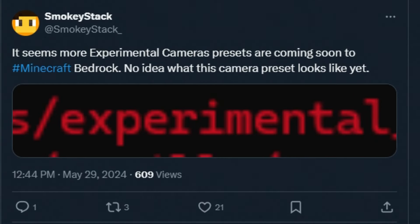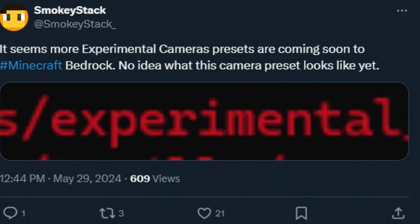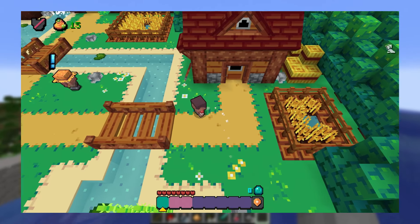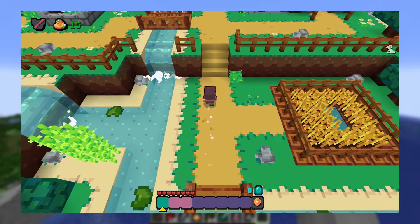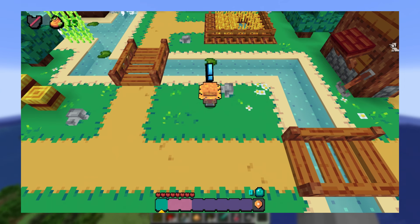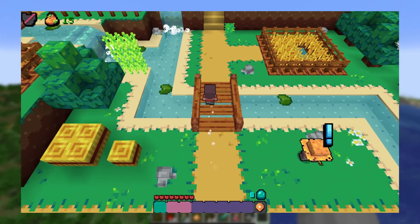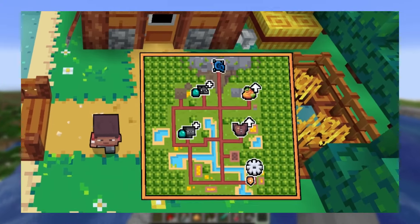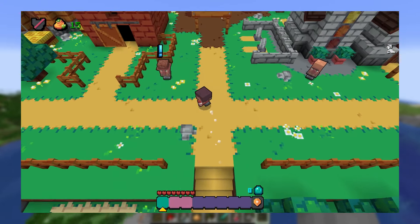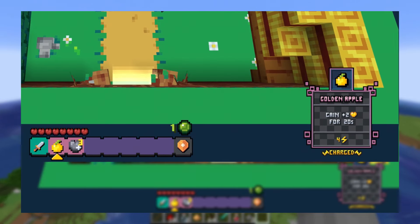And this is music to my ears - more experimental camera presets are coming to Minecraft soon. This kind of throws me back to a video we did about a month ago about TinyCraft. One of the biggest things that pulls TinyCraft off, aside from being beautiful and a cool concept, is a unique camera angle. Imagining some of these unique angles just being fully built into the game - almost like where you could hit F5 and change the angle to something even more cool and new.